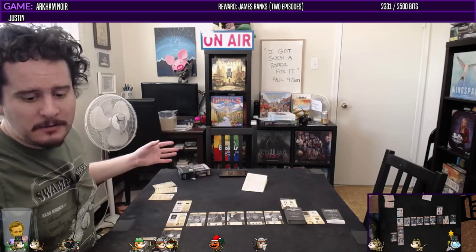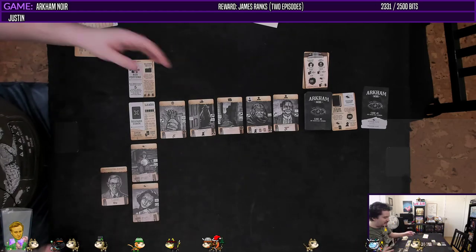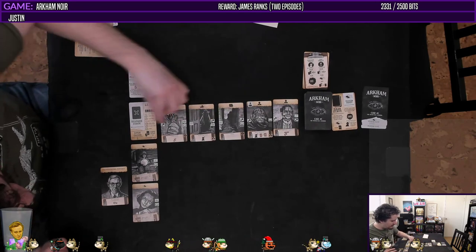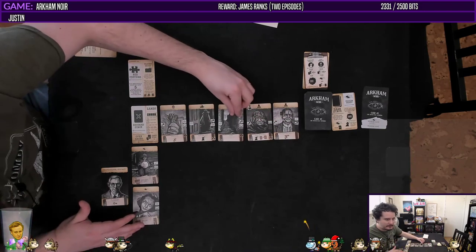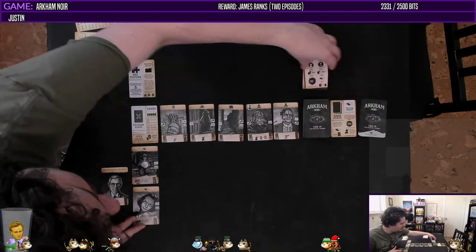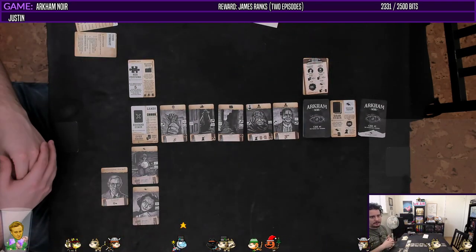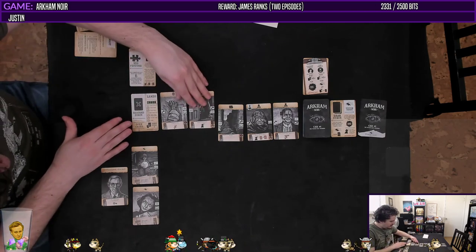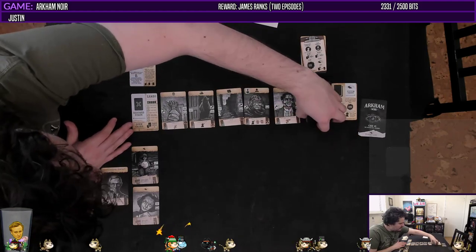Shall we try this out? Here's the play area. It looks super crooked, but I swear I just fixed the camera — it probably is crooked in real life. Those are my victims. Let's try this out. I'm going to move all of these up a tiny bit, just because we might need another victim.